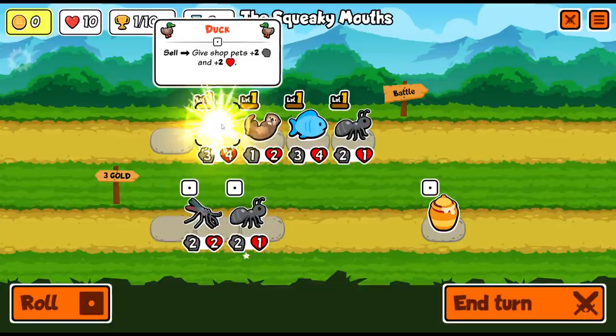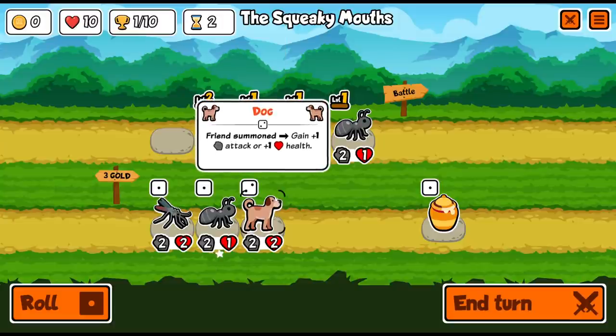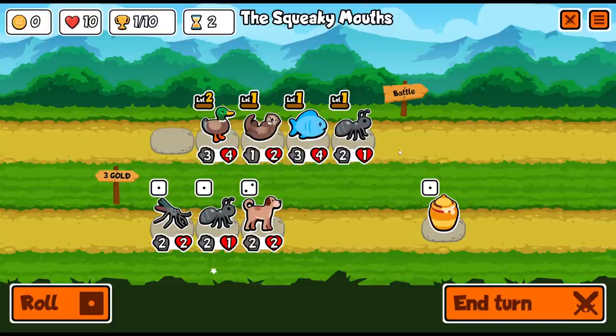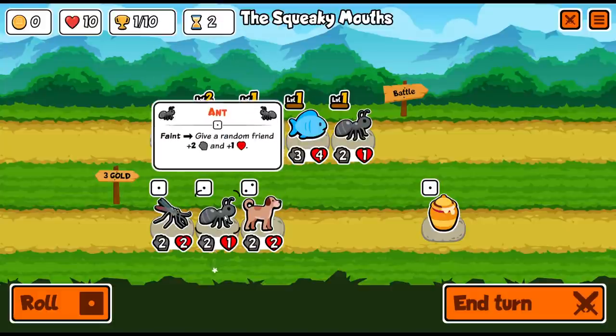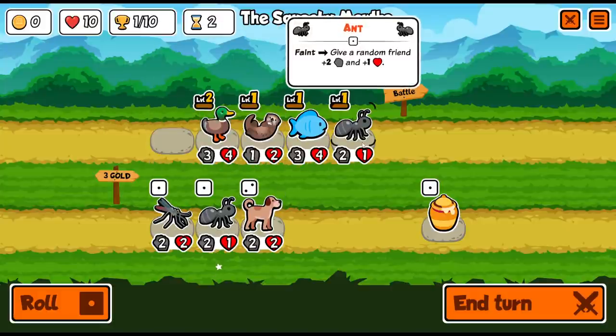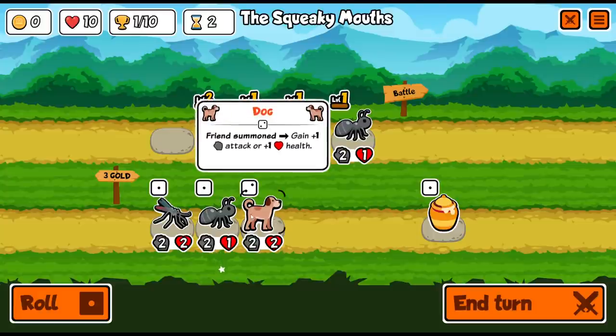If I go ahead and target the duck, it is now a level two duck. If I sell it, it'll give shop pets plus two plus two instead. And it did give me a tier two pet — a dog. This dog's ability is: when another friend is summoned, it gains plus one attack or plus one health. Some of these critters, when they faint, summon something else, which is what the dog would trigger.